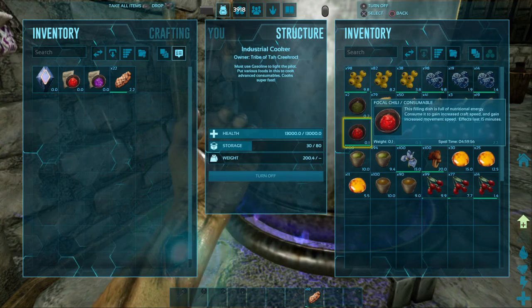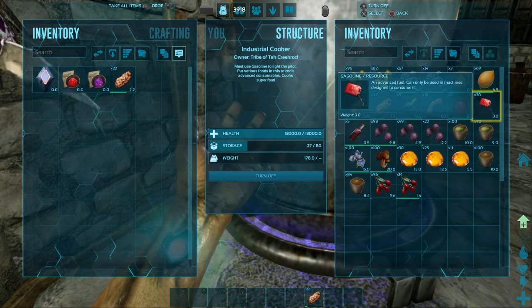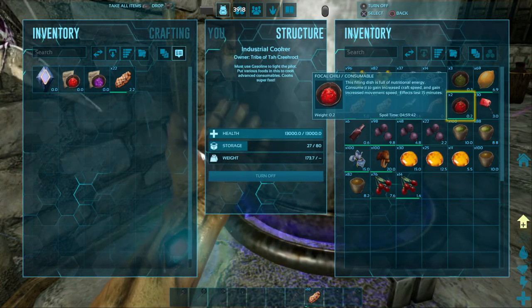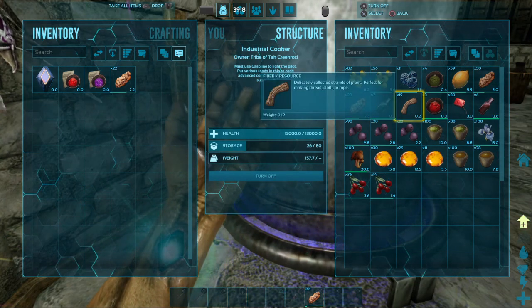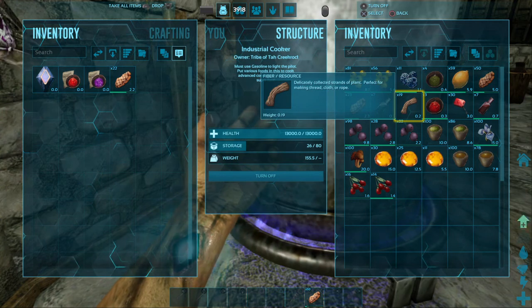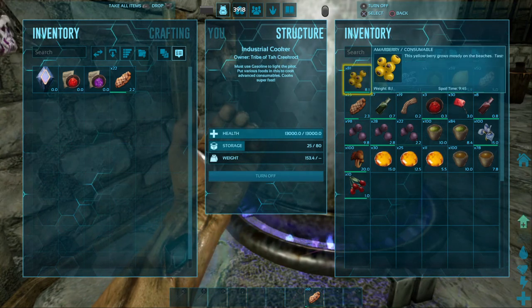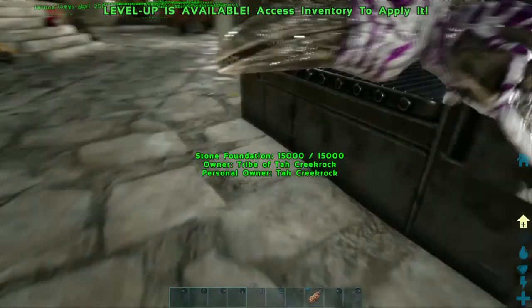There is a focal chili, but what else am I making here? Making energy brews. I've got something in here that shouldn't be in here. I think I've messed up something here. I've put extra ingredients in here that I was going to use for the mind wipe tonics and it's using them for something else - making up these energy brews and burning up all my red berries. I've got to get some more red berries in here and probably some more blue ones.